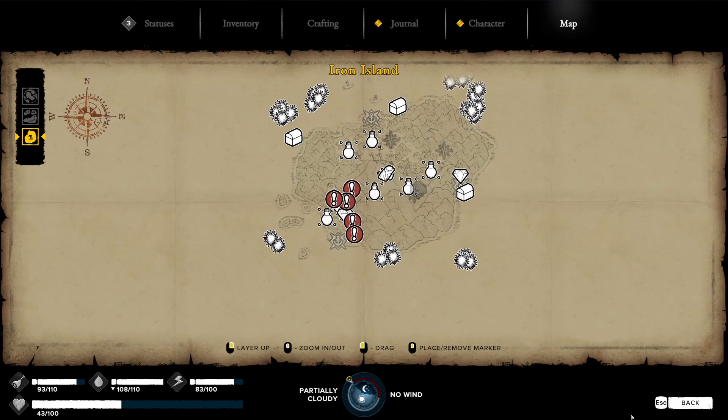The second source of coal is going to be in the puma region, and it is a lot of coal — five different veins that you can mine out. They are all on the southwest corner of the Iron Island. Most of them are up on the mountain, so you are going to have to go up the little paths on the outside of the mountain. But once you get there, there are a lot of coal mines. Do be aware of the bats, though, because there are also a lot of them.